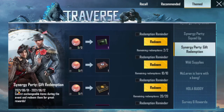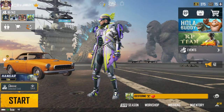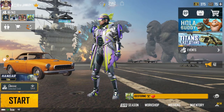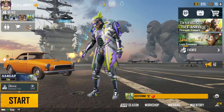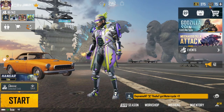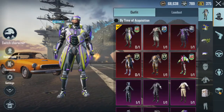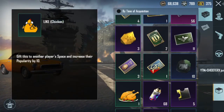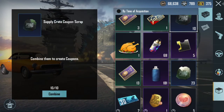This event ends on the first of June, so go ahead and collect coins and get a free outfit. I don't usually get free outfits — I only have 75 UC and I don't get anything from crates. I opened 35 crates and got only a bag pack.